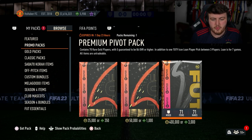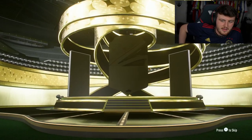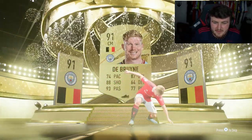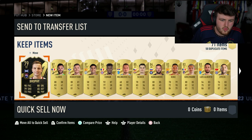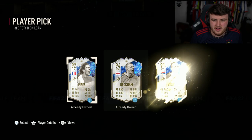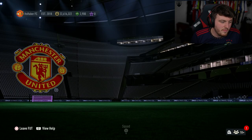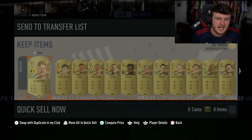A premium pivot pack as well for 3,000 FIFA points, contains 70 rare golds, five guaranteed walkouts. We got a Kevin De Bruyne 91 - not bad. And a United kit, that doesn't look good. Lloris, Robertson, Rodri, Coman - quite a few walkouts. We get ourselves a Fut Fantasy Dele Alli chilling there at the back. And then a Team of the Year loan - we'll take Vinicius. That's not a terrible pack, not amazing, but not awful.